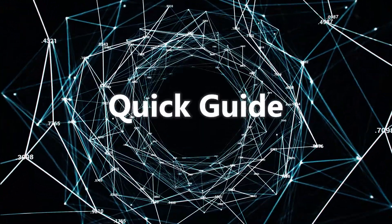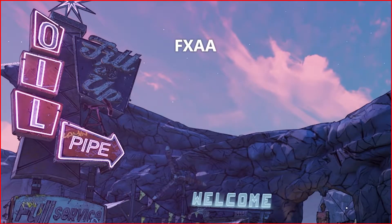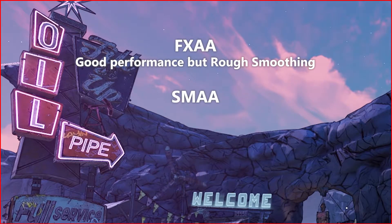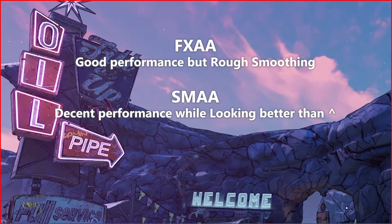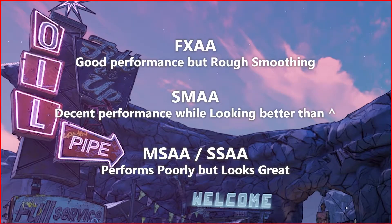Quick guide: Anti-Aliasing Off gives the best performance. FXAA offers good performance but rough smoothing. SMAA provides decent performance while looking better, and MSAA or SSAA will likely perform poorly but will look great.